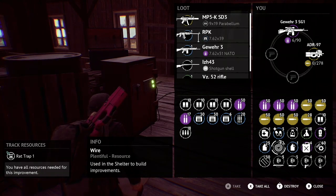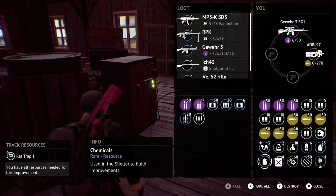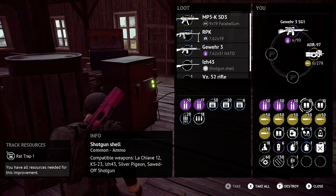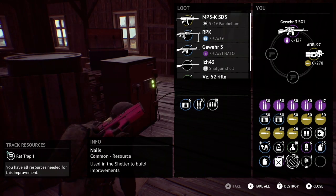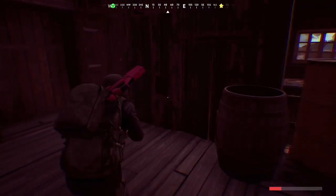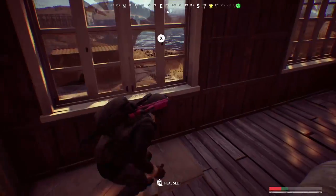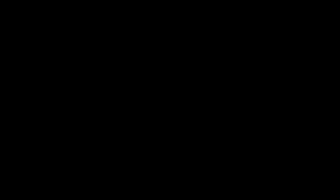Holy cow, there's tons of loot. This battle pass skin does make you better, I guess — and it makes your loot better, because I have tons of good stuff here. Holy cow. I think that's good enough to leave with. Alright, let's head out this way and see if there's any loot over here. What the heck is that thing? Oh my gosh. Leave a like and subscribe!